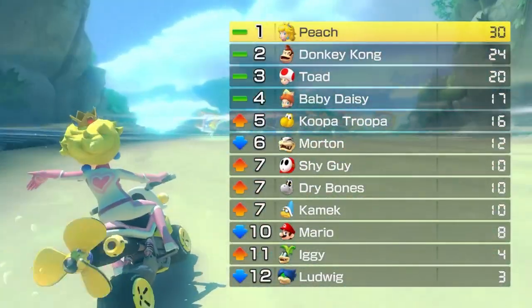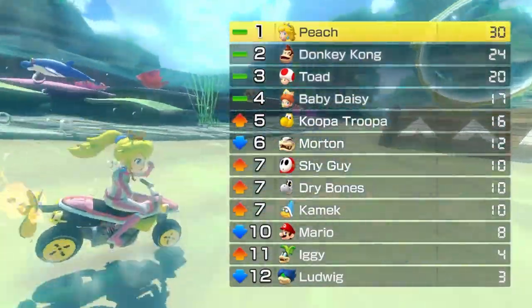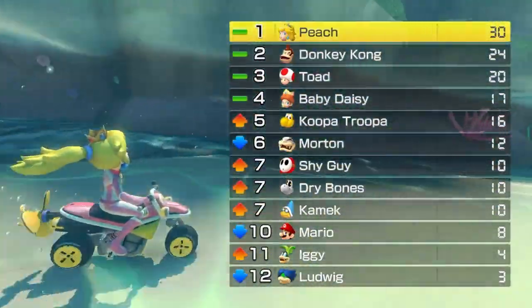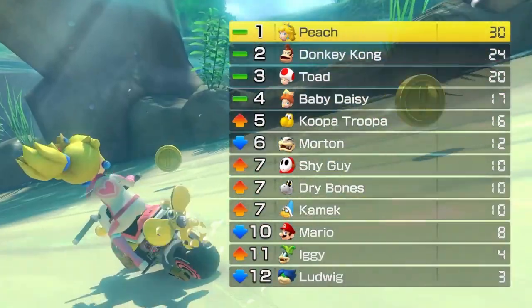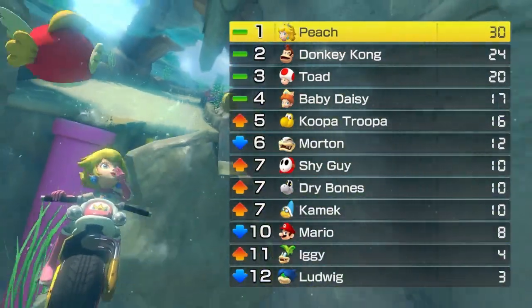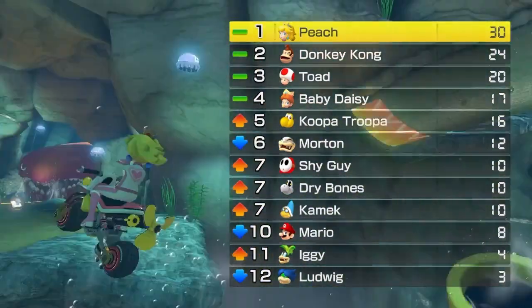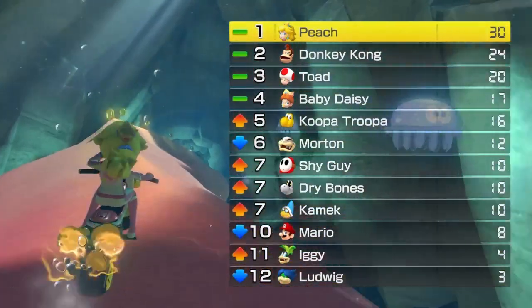Last race I actually forgot to take a look at who we're going against, so we're gonna do that now. Donkey Kong, Toad, Baby Daisy, Koopa Troopa, Morton, Shy Guy, Dry Bones, Kamek, Mario, Iggy, and Ludwig. That's pretty interesting — it looks like Donkey Kong and Toad are gonna be our rivals, as well as Baby Daisy possibly.